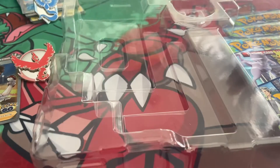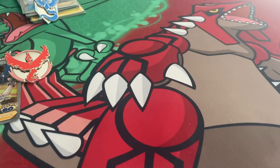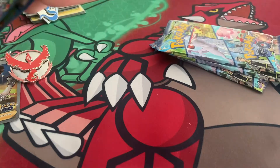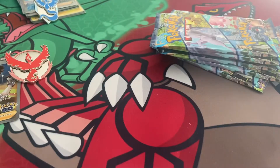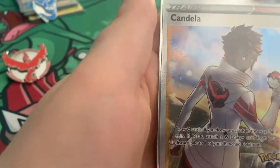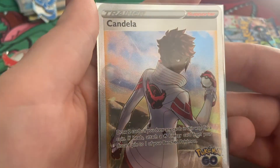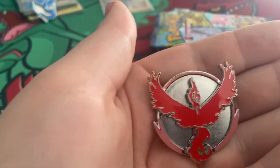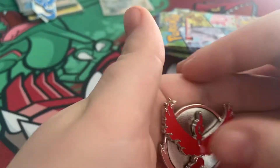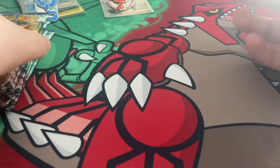We'll grab the packs with the code behind, so this time I can actually give it away properly. Throw this on there and take it away. So we have our packs and our code — Team Valor code. Let's sleeve up Candela and show her off to the audience. There's Candela, Team Valor leader. And also the Moltres pin — very nice. Moltres is my least favourite of the legendary birds, but I do like Galarian Moltres — got my favourite out of the new legendary birds.